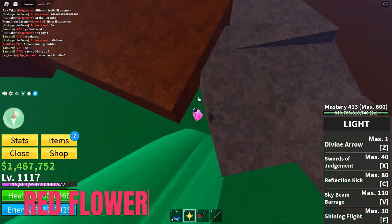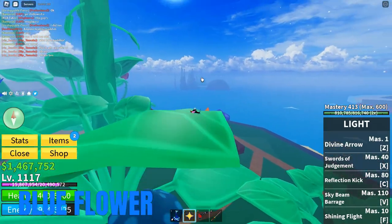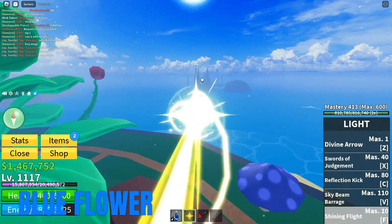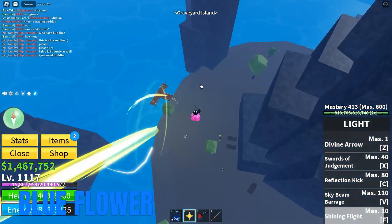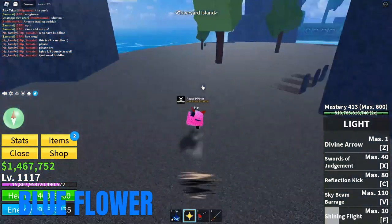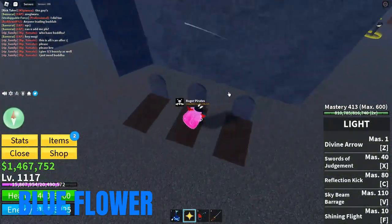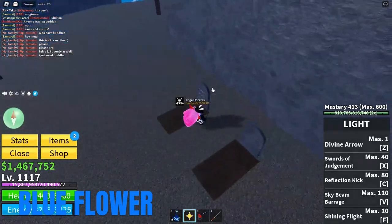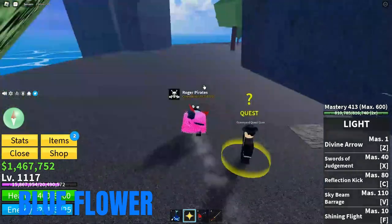Somewhere around here there will be a flower. For the blue one, there are two locations. The first one is right here at Graveyard Iceland. The blue flower will only spawn at nighttime, so you just have to look behind the graves.